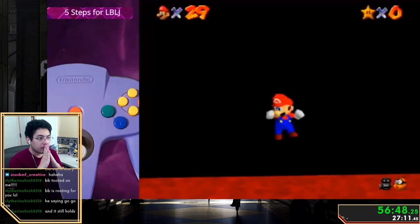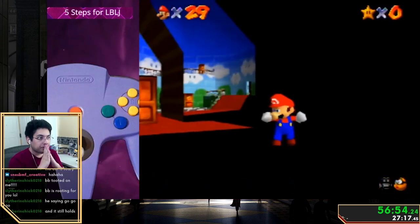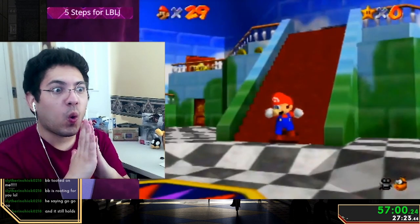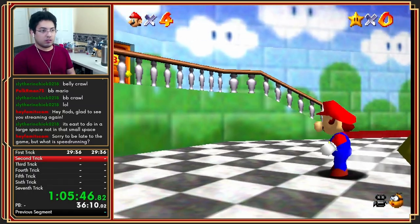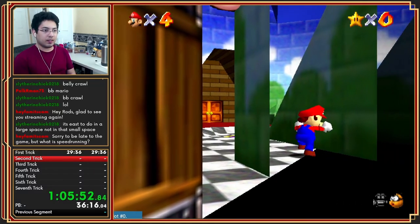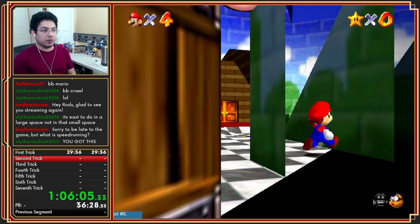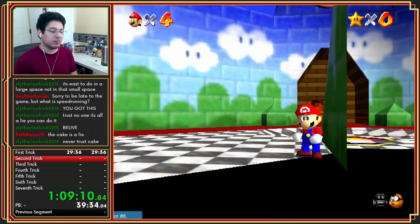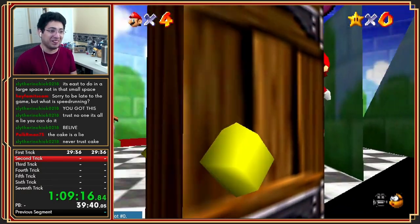Once you land and finish the BLJ, hold the stick in the opposite direction of the door so you clip behind it. Then start tapping C-right so the camera slowly turns and faces the stairs — Mario will then shoot towards the stairs. When I have a nice head start and push against the wall, it'll actually help. My brain is dedicating 110% of its capability to try this.